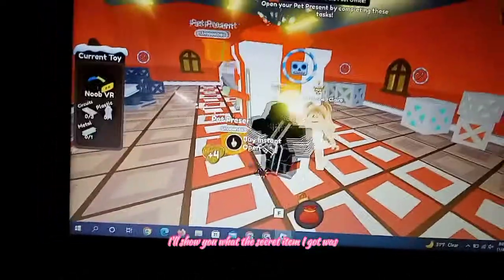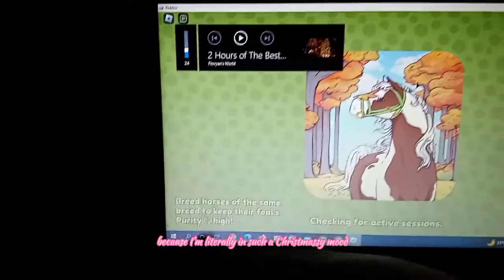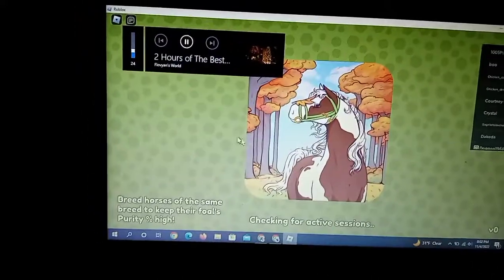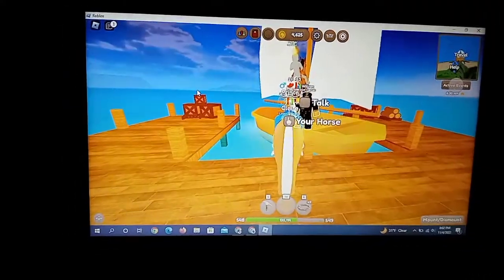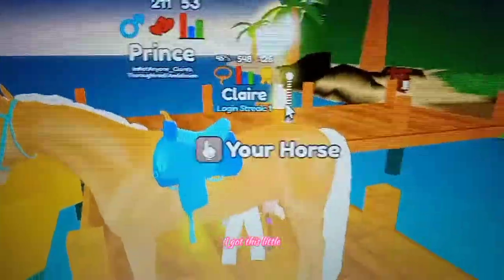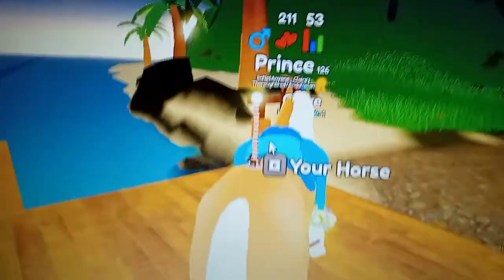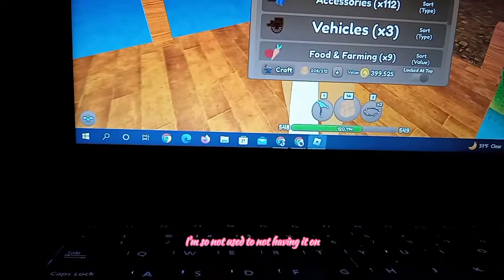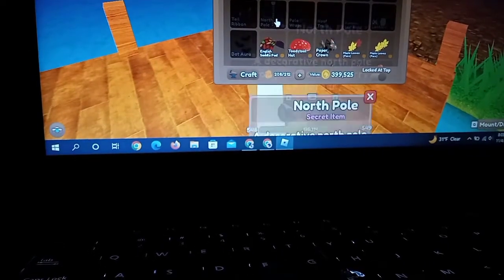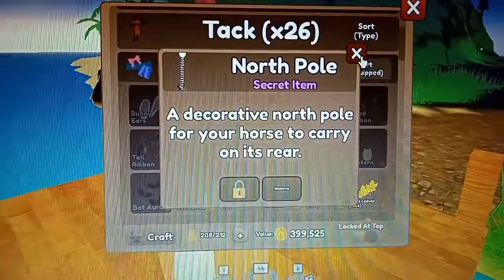I'll show you what the secret item I got was. I just got like a little cute North Pole to put on my horse's butt. And some Christmas music, because I'm literally in such a Christmassy mood. Here's some Christmas music for you. But you can see right here — I got this little North Pole for its butt. I normally have the bubbly animation on, it's so weird — I'm so not used to not having it on. But we go to accessories: there's a decorative North Pole for your horse to carry on its rear — secret item.